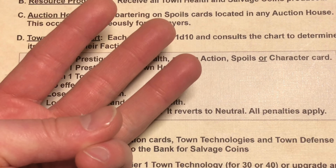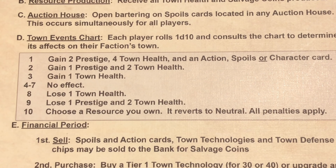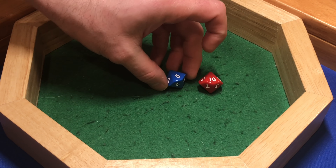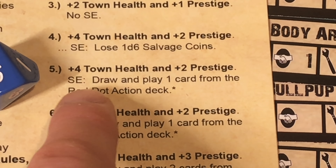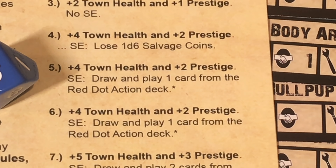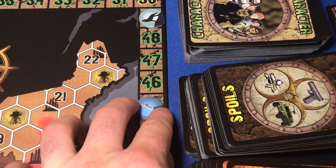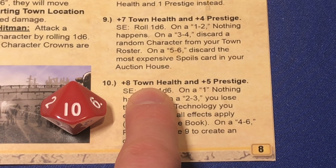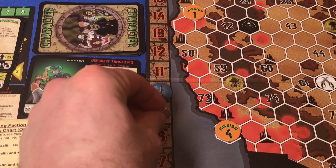I roll on the town event chart — subtracting three, a seven minus three is four, which means no effect. Then we roll on the OFTEC chart — I got a 10 and a five. The five means the Sons of Neptune gain four town health and two prestige plus a secondary effect action card. The 10 means the New Federalists gain eight town health and five prestige — they leapfrog us onto 51 town health, and they're only four prestige behind us now. We also have to roll a D6 for the 10 result.